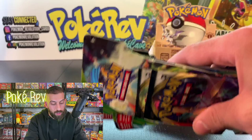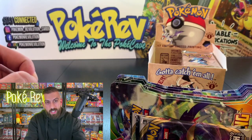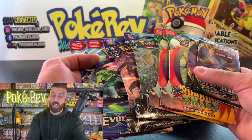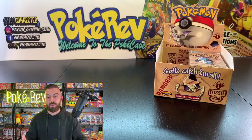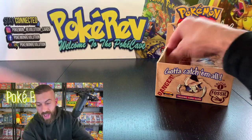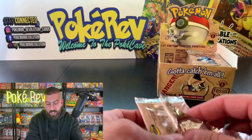Beautiful card — let's check the holo. Outstanding. I don't see anything on the holo — really beautiful, first edition stamp, centering is really good. Let's check the back — a beautiful looking First Edition Fossil Haunter card, out of one pack. That's at least four one-pack magic pulls. Haunter in a PSA 10 is about $300 to $350, and Gengar — Haunter's big brother — is close to $1,300. Congratulations John C on your one-pack magic! We are halfway through this First Edition Fossil booster box.